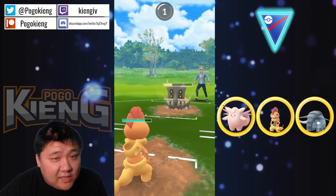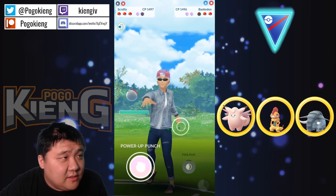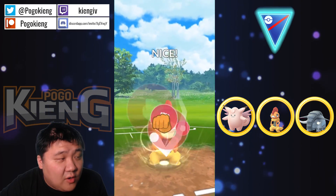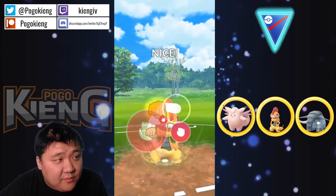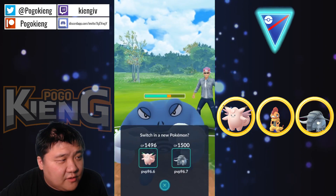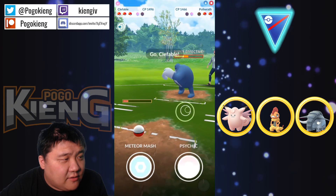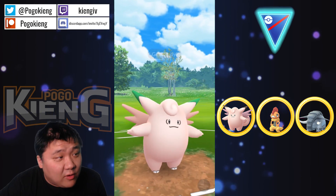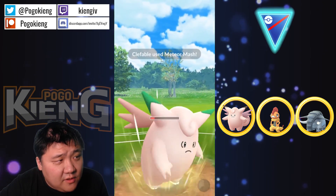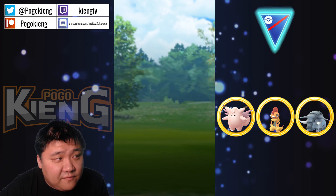Scrafty's pretty tanky and Bastodon does not hit that hard — Flamethrower does almost nothing to Scrafty, which is very healthy. Here comes a Polywrath. Shields the Power-Up Punch, another Power-Up Punch coming through. I expect a Dynamic Punch from this Polywrath very shortly — probably gonna no-shield this. It's an Ice Punch and these Counters are adding up. Gonna look to charm down — it's a Power-Up Punch but it definitely has another charge move. Here comes Swampert — gets deleted by Clefable. Huge win!